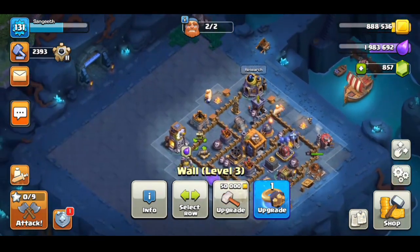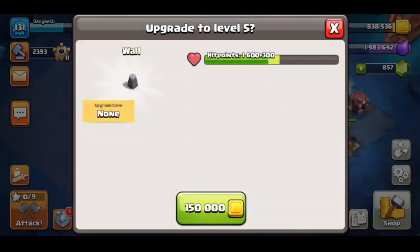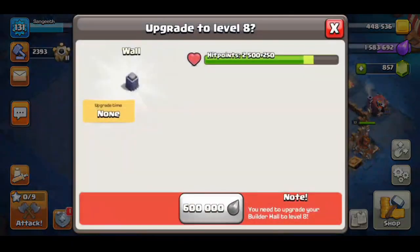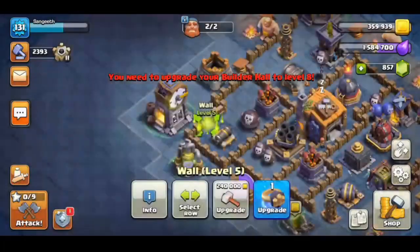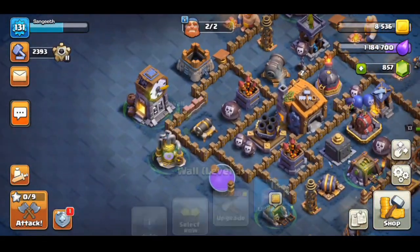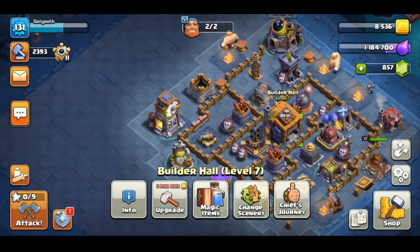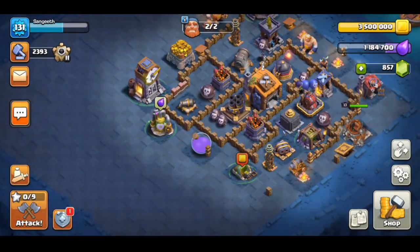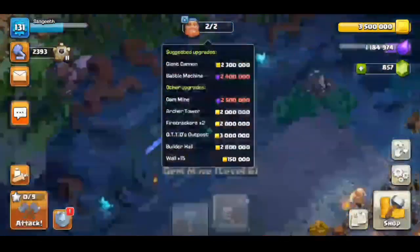Actually, there is elixir in the random area. You can see there is no use of elixir. You can see there is a wall update. If you think about it, you can see there is gold. So we have Rune of Builder Elixir at the final level. Gold is also used, so you can see there is a Rune of Builder Gold, but there is no update.